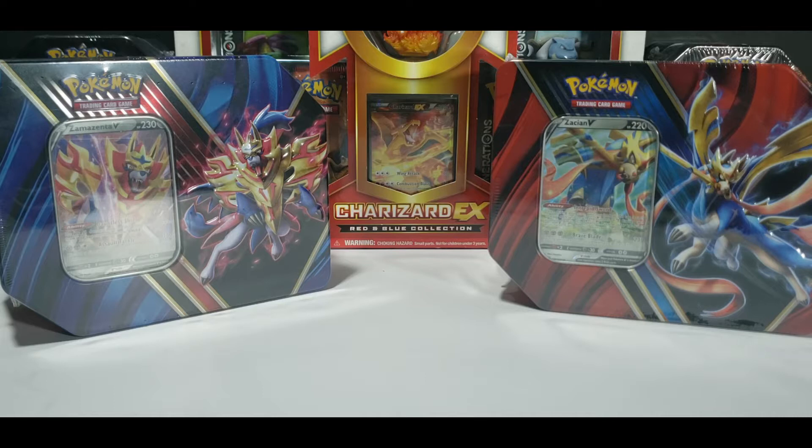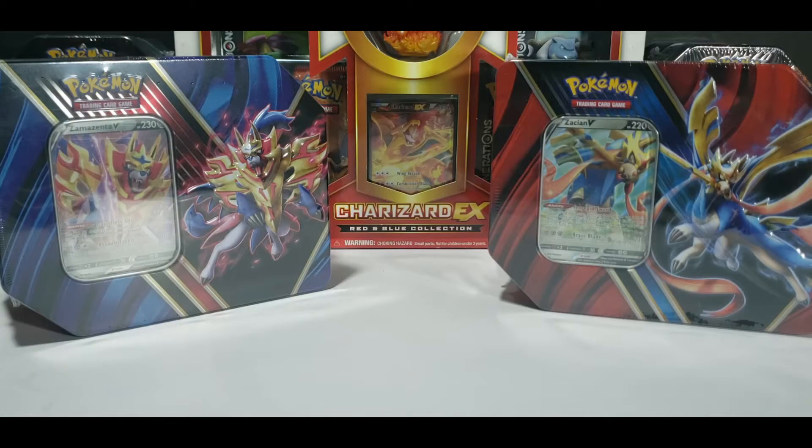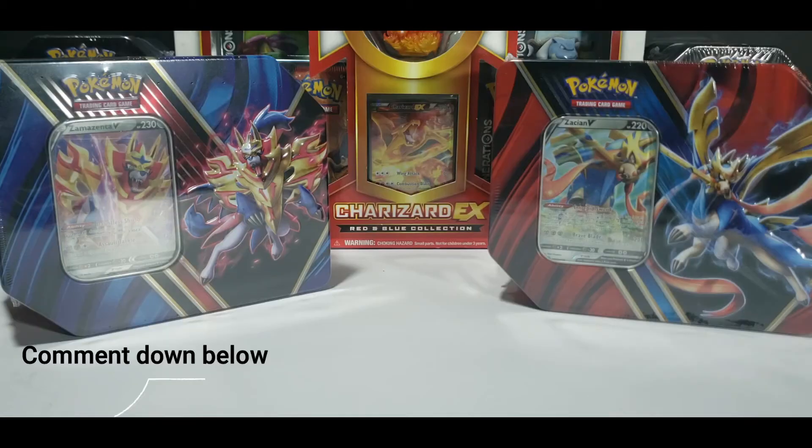What's going on? How's everyone doing? I'd like to welcome you back to Shrexbox. On today's episode, we're going to find out which tin has the better pulls. Which legendary dog is going to come through? Is it the Zacian tin or is it the Zamazenta tin? Let me know in the comments down below which dog you think is going to have better pulls.